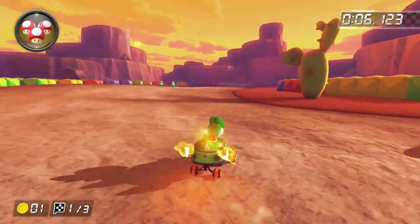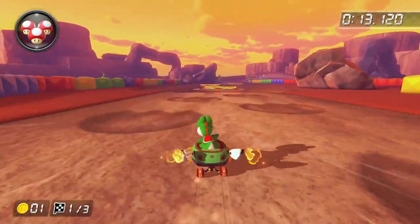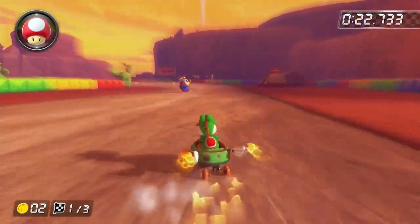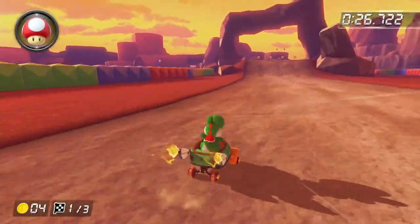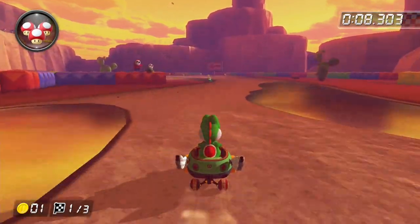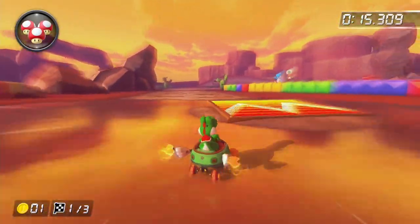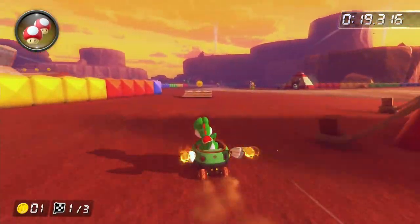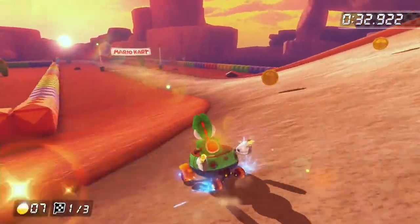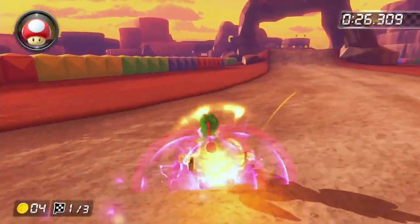Next up is GBA Sunset Wilds. Seeing what Cheeseland and Ribbon Road can do with a GBA track, this one's not too good. The only elevation it has is the two jumps at the end. I do like the shroomless shortcut and the Shy Guy obstacles, but I feel like this track definitely could have got a bit more of an upgrade. Also we can't forget about the sun not setting in this game — in Mario Kart Tour and in GBA the sun actually set more and more every lap, but in this game Nintendo just got lazy and forgot to do that. This track is pretty fun to make a comeback on though, and the texture of the off-road is pretty nice. But it's going in B tier.